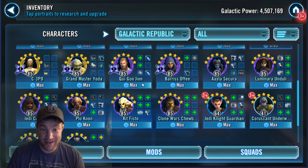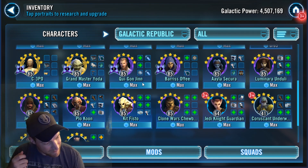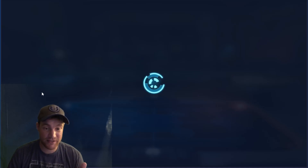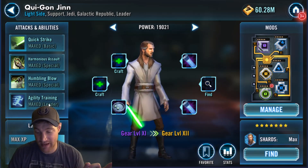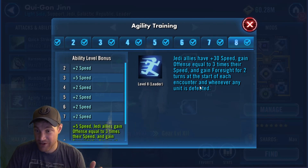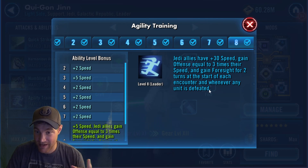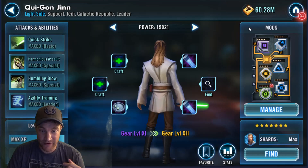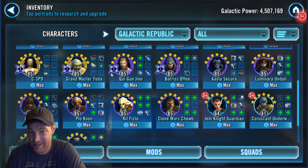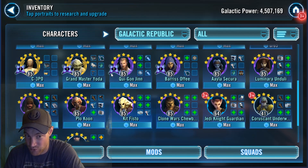Qui-Gon's Zeta lead is still a great lead — or has the potential to be great again. He was one of my first Zetas because he helped me complete all the light side battles. Agility Training: Jedi allies have plus 30 speed — big. Gain offense equal to three times their speed — big. And gain Foresight for two turns at the start of each encounter whenever any unit is defeated — Foresight is huge. I find success with a Qui-Gon team against a Nightsister team and Mother Talzin sometimes.